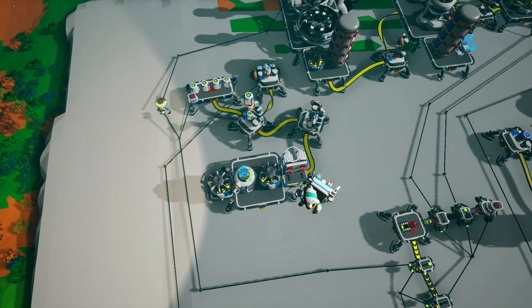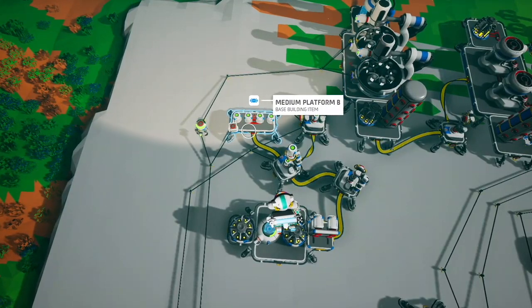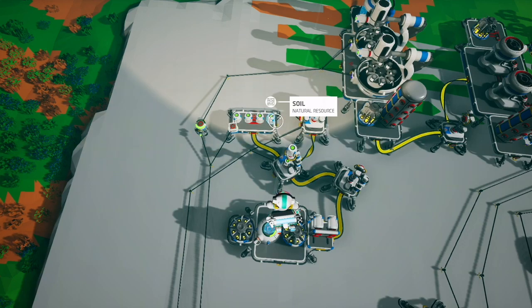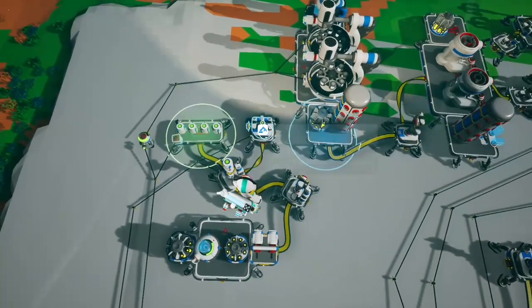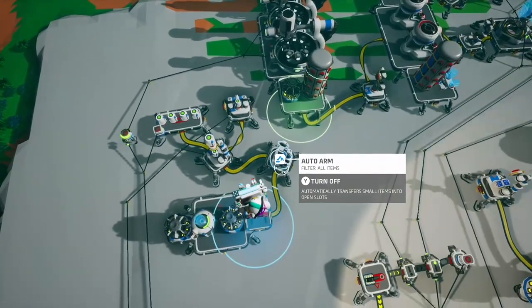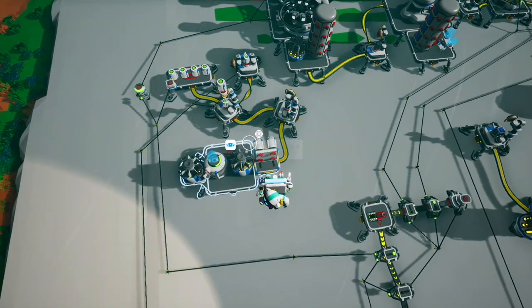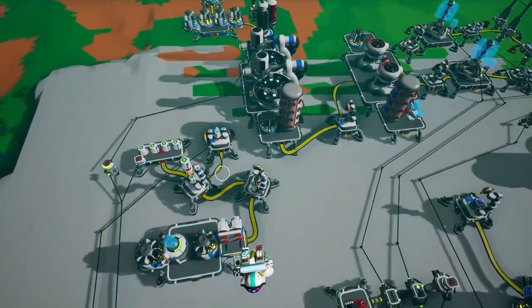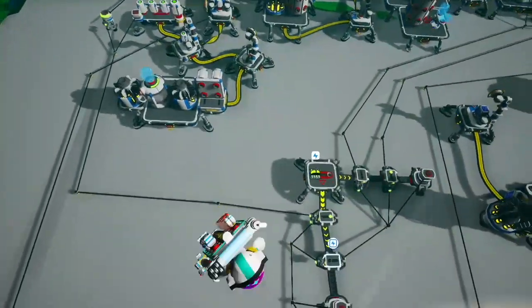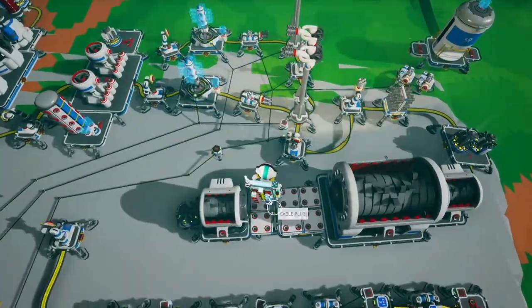Here is the input platform for soil. An auto arm picks up full soil canisters and places them on this platform. A sensor goes to an AND gate detecting when we have exactly four full canisters of soil, and this auto arm feeds them into the system for the soil centrifuge. Another auto arm takes the empty canisters and puts them back on the input platform so they can be refilled. This gives us a continuous loop that only starts when we have four canisters of soil.